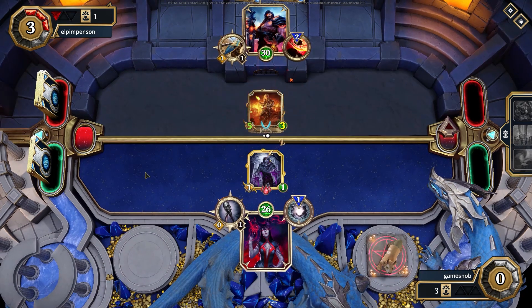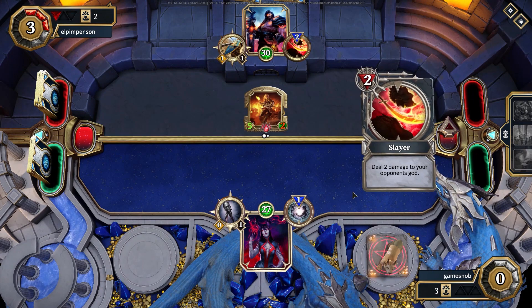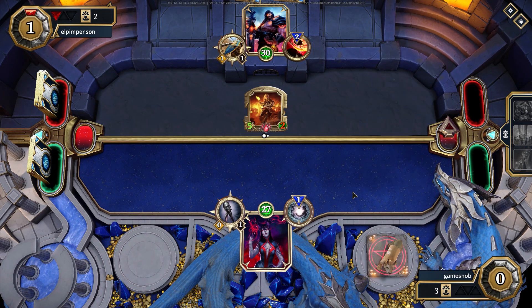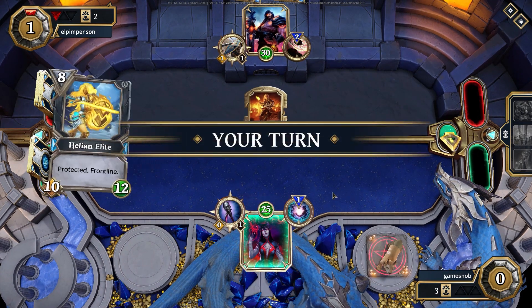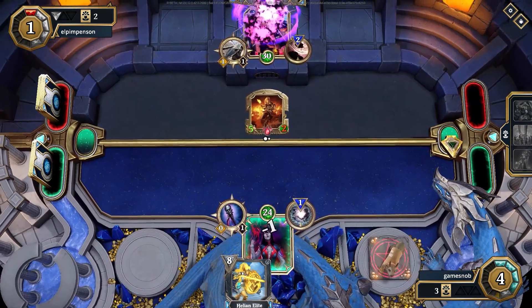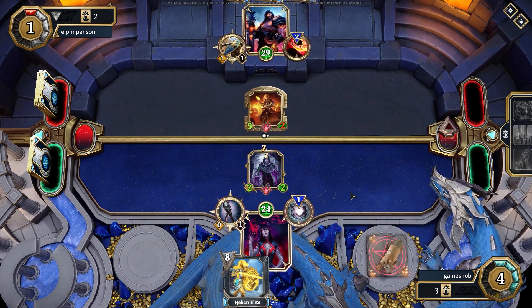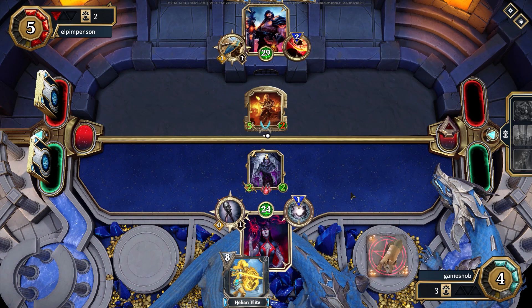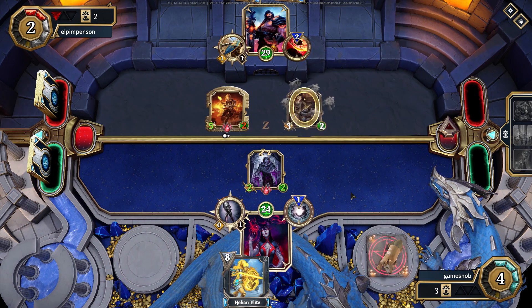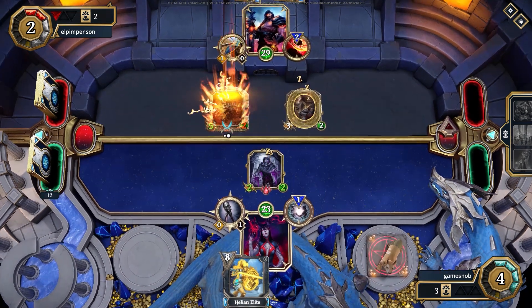Now I have destroyed half of my deck, and my opponent has some decent stuff on the board. I'm in bad shape. I almost concede at this point thinking that card didn't do what I expected, but there's a Helion Elite. Is there any outside remote possibility I could possibly make it to eight mana? We're at almost six mana, that's only a few turns away. I decided to keep going.